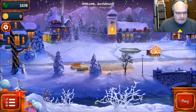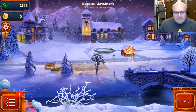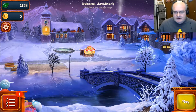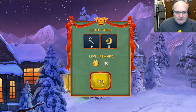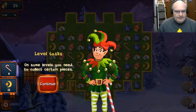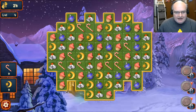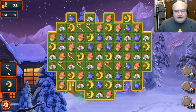Look at this — lots of stuff to do evidently. Now we have to match nine candy canes and twelve moons. On some levels you need to collect certain pieces. I think we can figure this out.